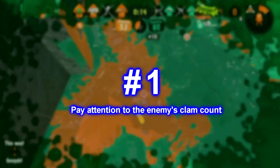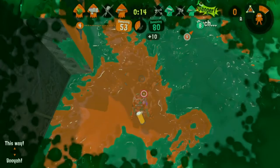Number one: pay attention to the enemy clam count. This tells you how many clams your enemy has. You should always, always be paying attention to this. If they have five or more, there is a possible threat incoming and you need to defend. They could score a sneaky goal, which I'm sure every one of you has been caught off guard by at least once.